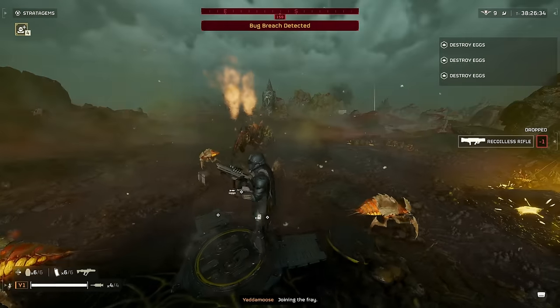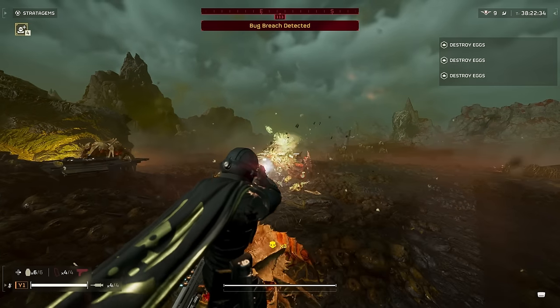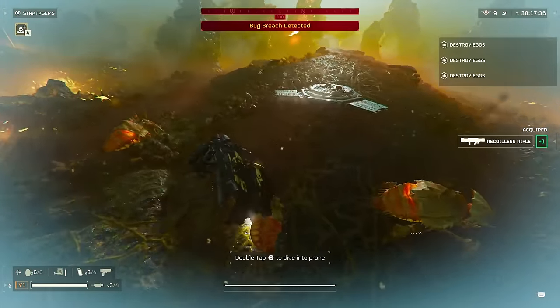This means it will require some trigger discipline as well as better positioning than the Slugger, which on bugs is a bit harder to do since they tend to swarm you, but with some decent practice it can almost entirely be mitigated.